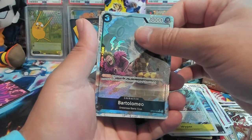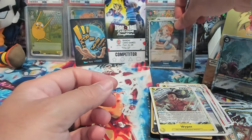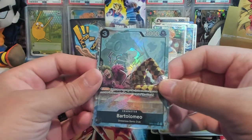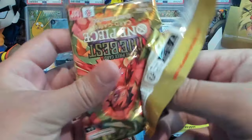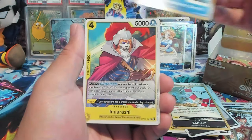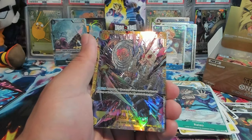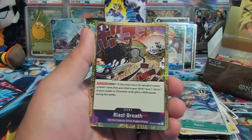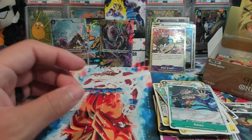Oh okay, we have an alt Bartolomeo and Nami. So it seems like if you do get a hit, the first rare or hollow card is going to be a bigger hit. We have Blast Breath — yep, okay. I think I'm understanding how it works now, that's pretty good. That's all on the left side of the box, let's see what the right side has to offer.